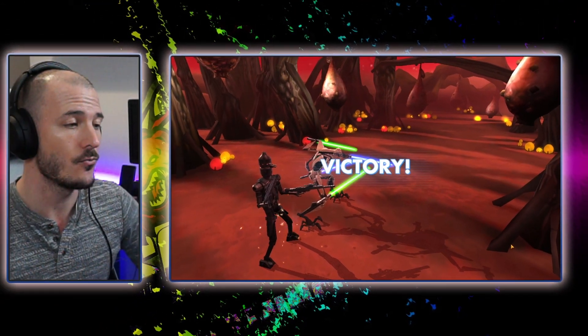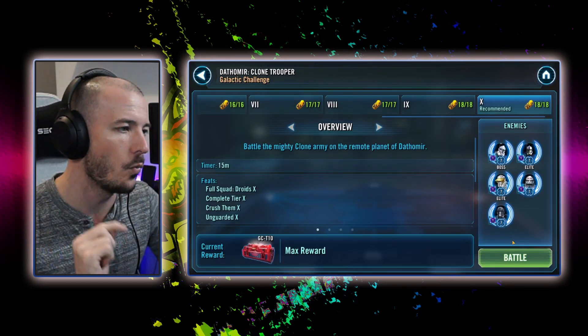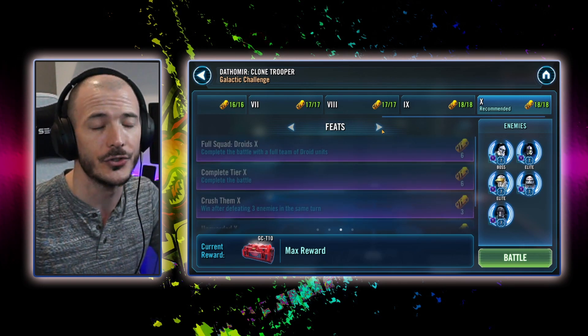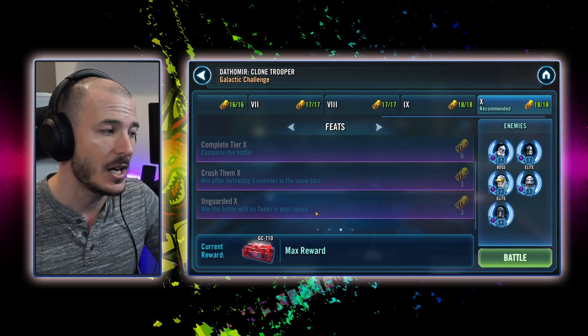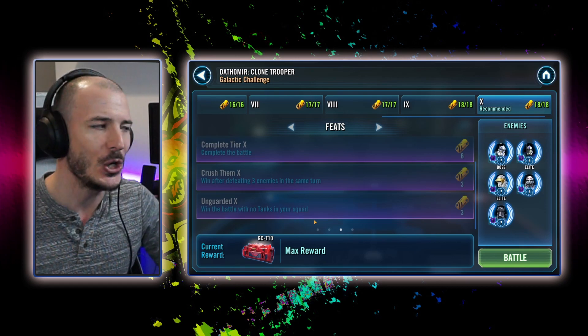Super easy guys — it's really not a hard GC. That one run would actually get you every single feat in just one go, and I got it done with what is possibly the world's most idiotic modding. We did it with droids, we got three enemies in the same turn, and we had no tanks. All droids, three enemies, no tanks — it's bellissimo. I want to thank you all for taking the time to watch this video today. Please do hit that like button and subscribe. I'm here to help you guys get your stuff done, preferably without a cold in the future. Happy New Year, ladies and gentlemen. I'll see you all in the next video.